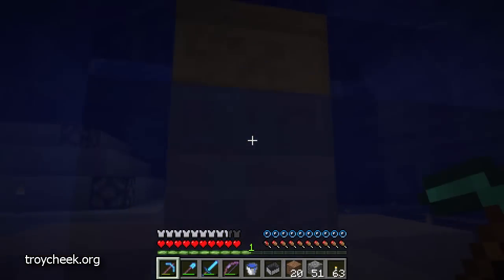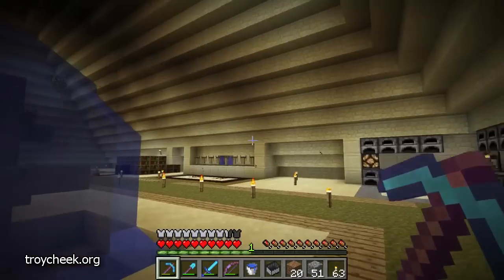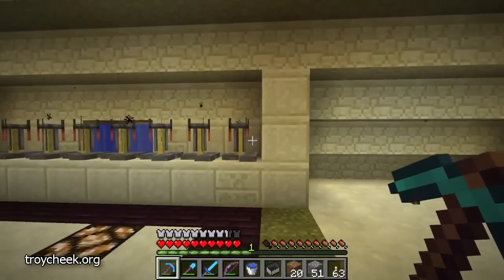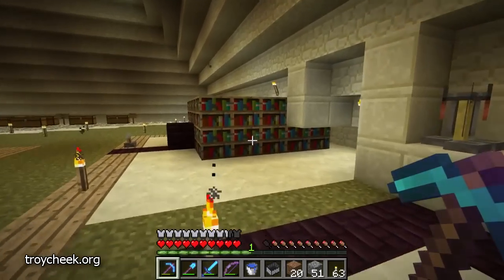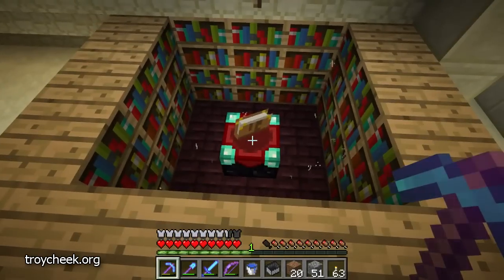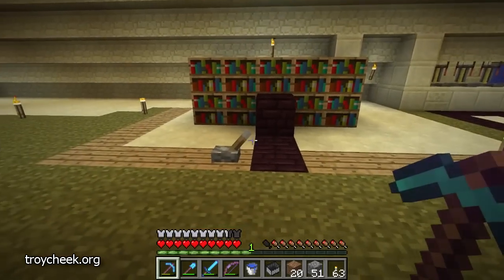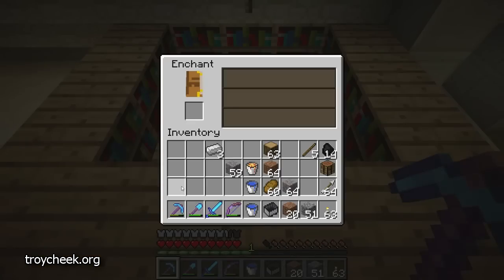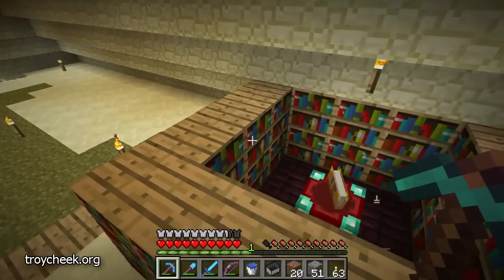We have some wonderful water fountains. Probably shouldn't be playing in the water fountains, but hey, I like water fountains. Over here looks like a kind of smelting area. Over here we have a brewing station. Over here would be the enchanting area. I don't have anything to enchant. And here's a switch — let's see what this switch does. The switch greatly reduces the number of bookshelves, which will make it easier to enchant at lower levels.